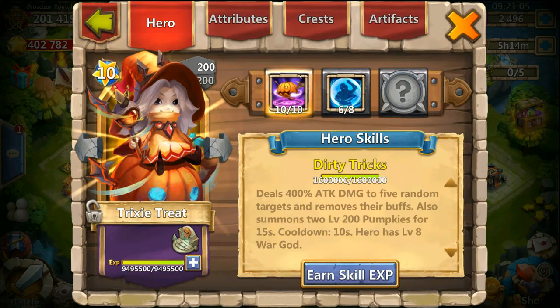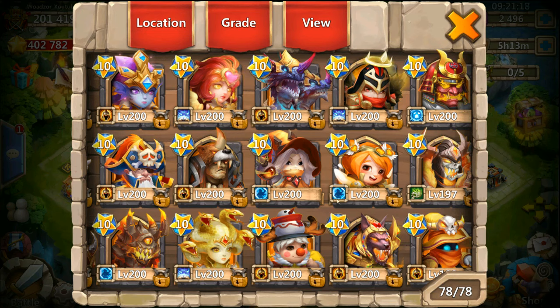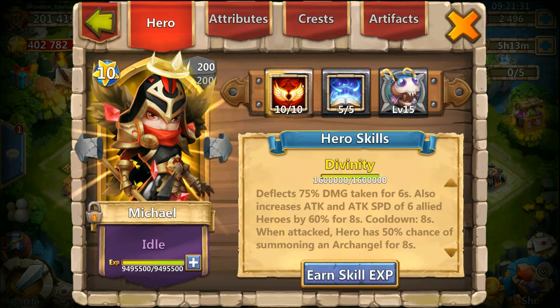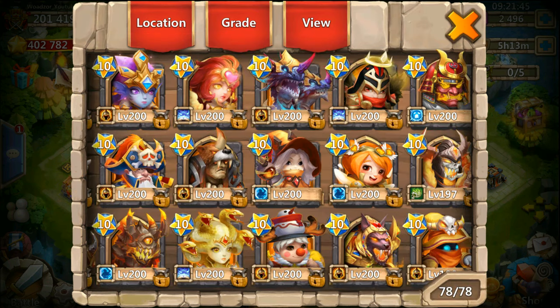Then we have Tricksy, 10 of 10 with 6 of 8 — I also have to put this to 8 of 8 but it's so much fame. Inscription is level 90. Then we have Little Nick with 9 of 10 and 8 of 8 Warguards, inscription 91. Then we have Michael — 10 of 10 Michael with 5 of 5 Revive. I find this useful in Lost Battlefield and such because I don't have a 5 of 5 Revive crest set.